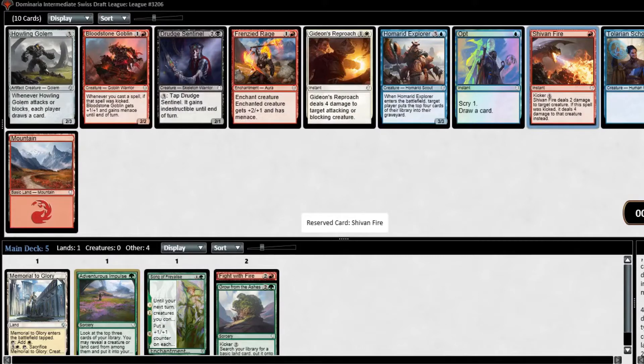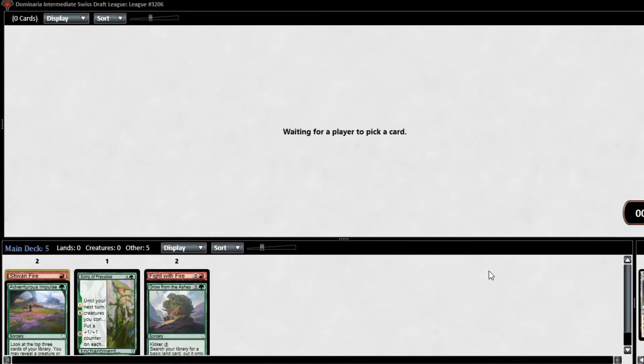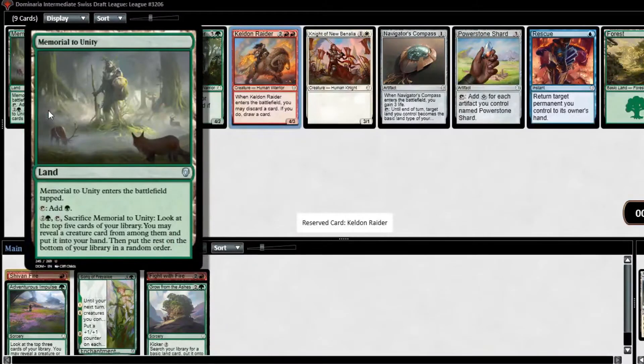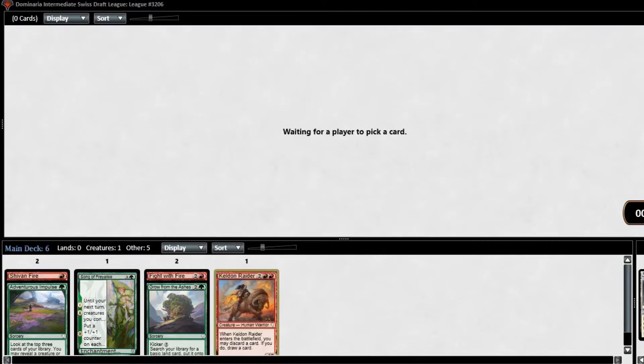Oh, a late Shiv'n'Fire at sixth pick! That's a definite signal we should be taking red again. We really want to play Song of Fraylies and Grow from the Ashes. Song gives us splash options. This pack is pretty mediocre — I'll take Kelden Raider over Memorial to Unity. I've been unimpressed with Memorial to Unity: it finds a creature but doesn't do enough in the late game. Memorial to Glory is better because of the impact it has with Song of Fraylies.